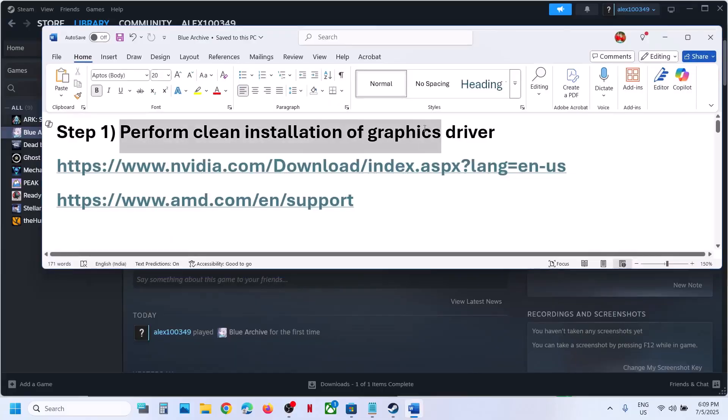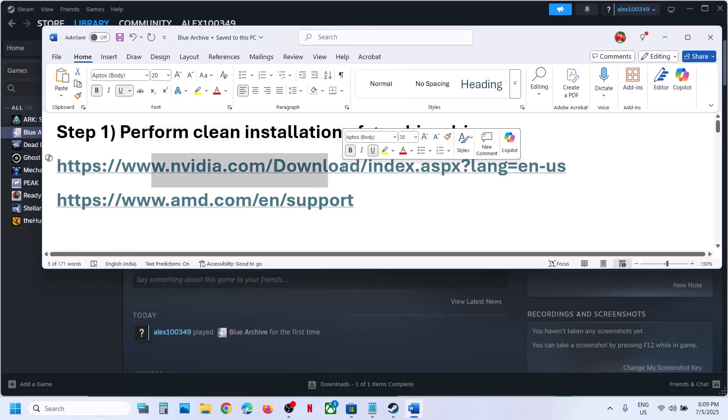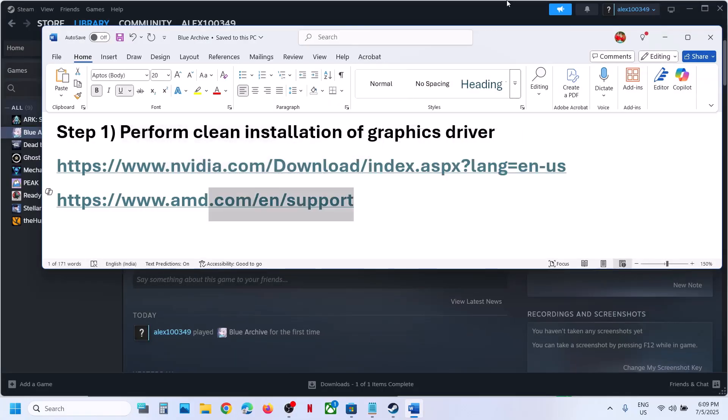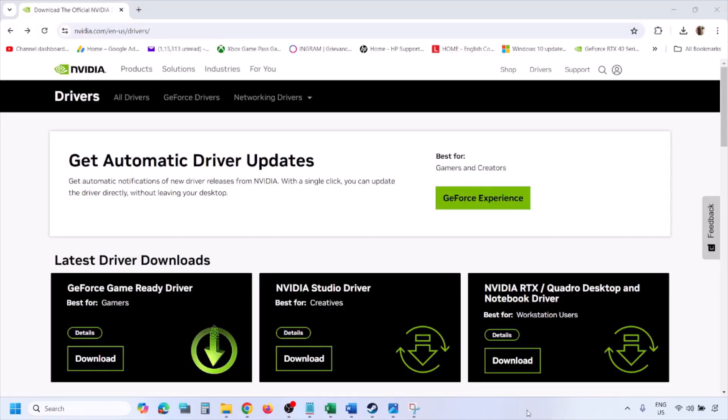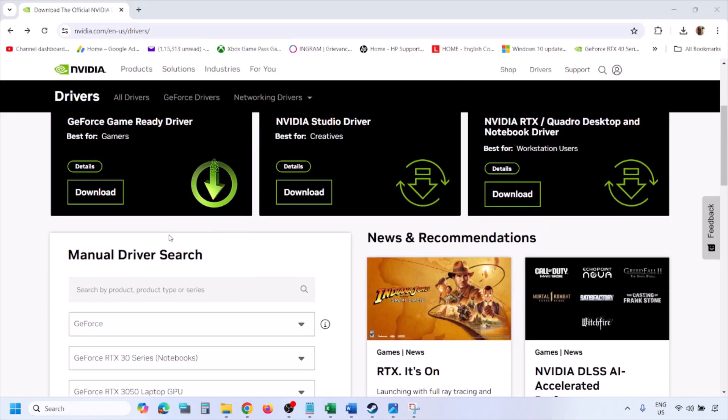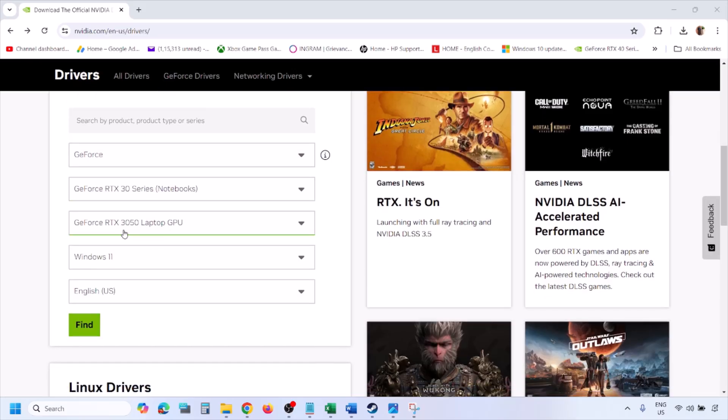The first step is to perform a clean installation of your graphics card drivers. If you have an Nvidia card, go to the Nvidia website. If you have an AMD card, go to the AMD website. I'm showing for Nvidia, so go to the Nvidia website and then select your graphic card from the list.